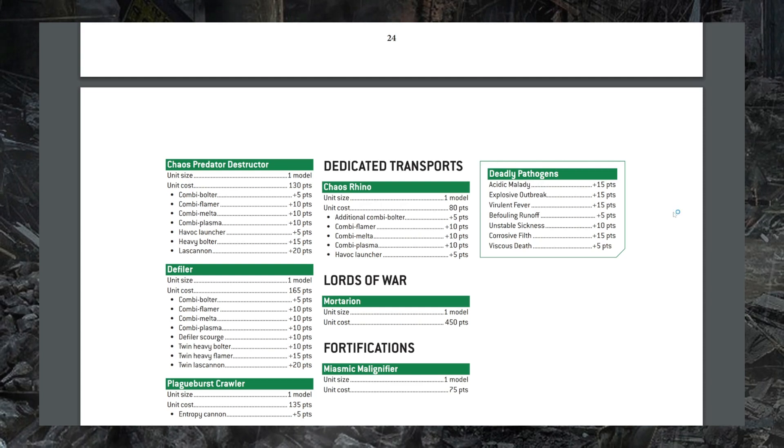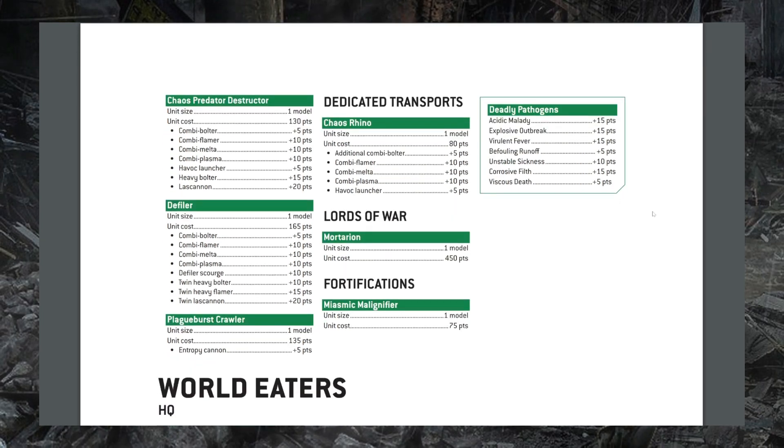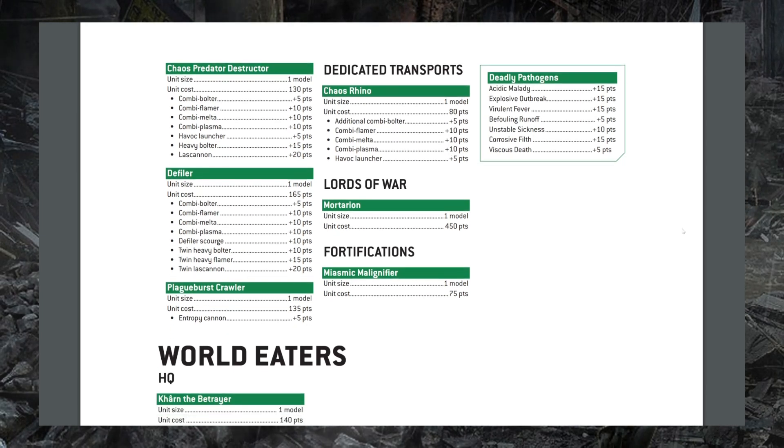I'd like to see the Predator Destructor specifically get another pip of AP on its autocannon. Interestingly, Armiger Helverin autocannons got an extra point of AP in the updated Imperial Knights codex, which made them much more effective, and the Destructor has the exact same autocannon on its chassis — so I'd like to see that changed as well. We also see the Plague Burst Crawler dropping 15 points from 150 down to 135.